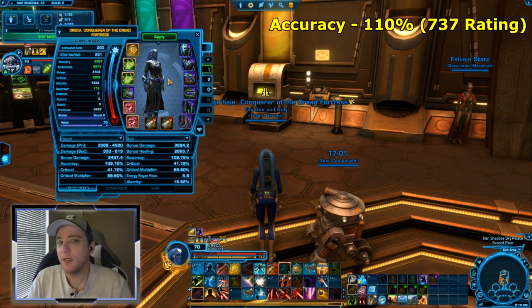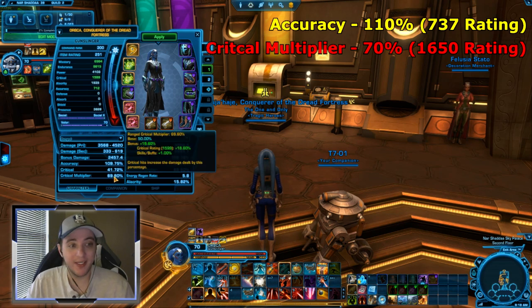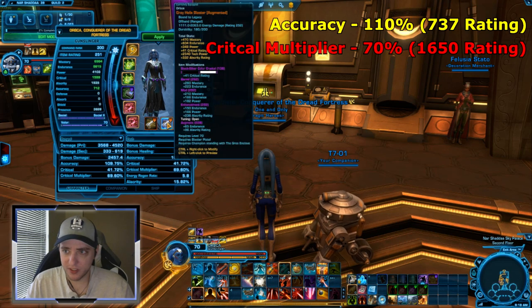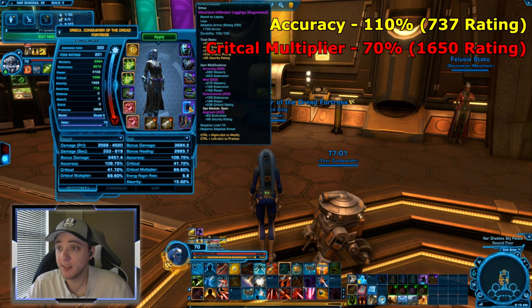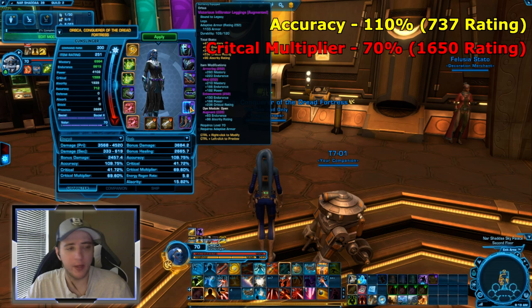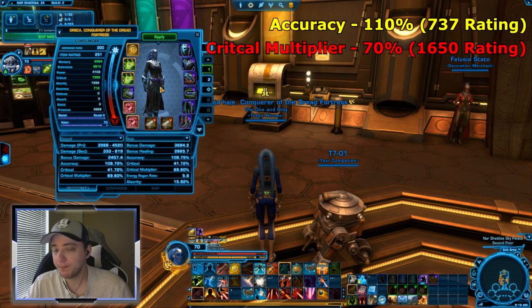The next stat is crit. I generally try to keep crit around 1,650 — I'm currently at 1,599. Once I upgrade to the 258 crit enhancements in my main hand weapon, chest piece, and legs, that should put me right around 1,650. The crit multiplier you're looking for is roughly 70 percent.